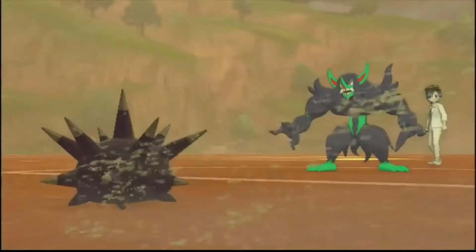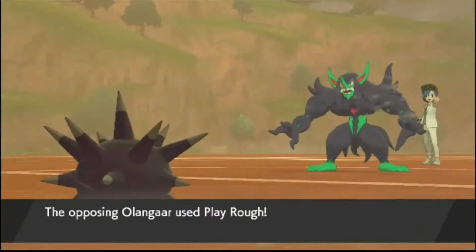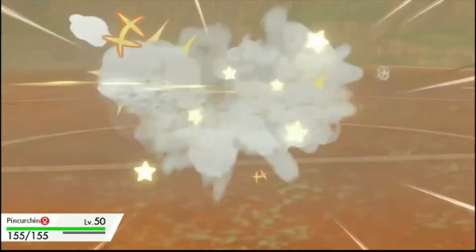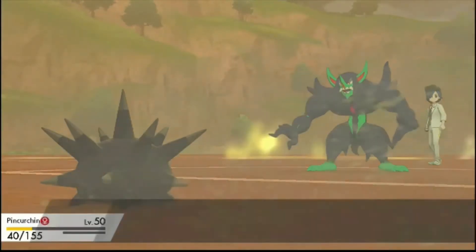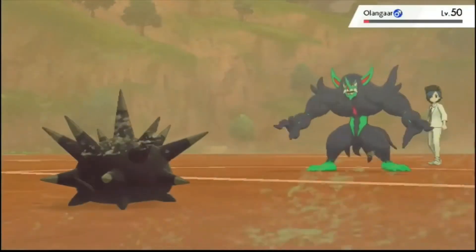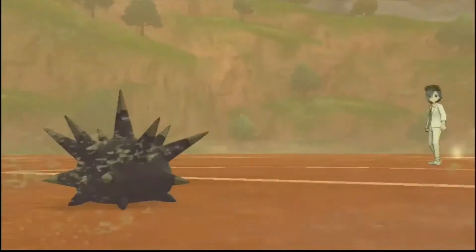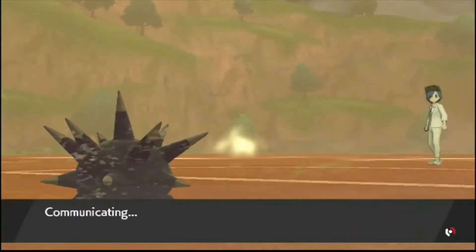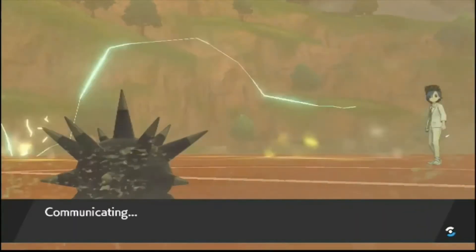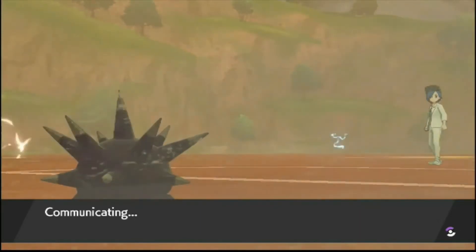So what's Grimmsnarl going to do here? We got our Electric Seed for that defense boost. Play Rough shouldn't do too much — oh my god, it did so much. It was a crit. Well, he dies to the Sandstorm. Who do you bring in now? Pinkurchin is probably going to die next turn, which means I can get Raichu in.